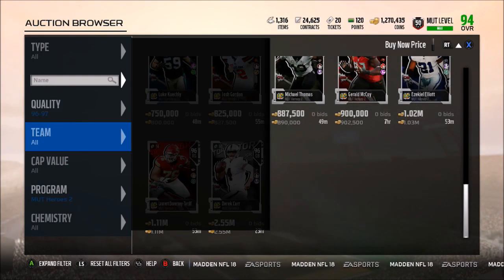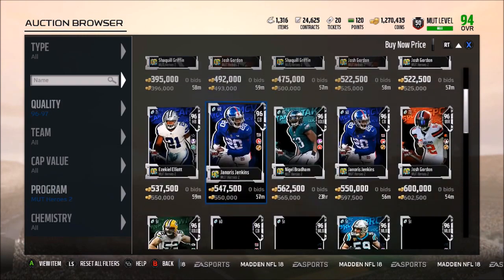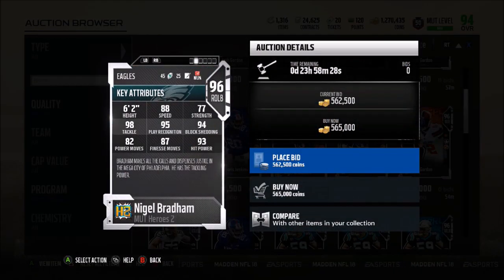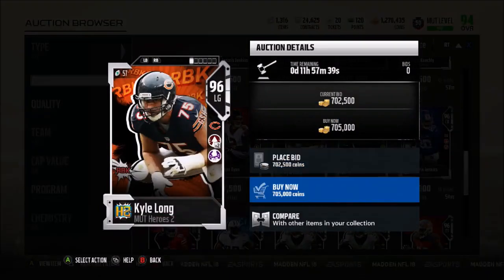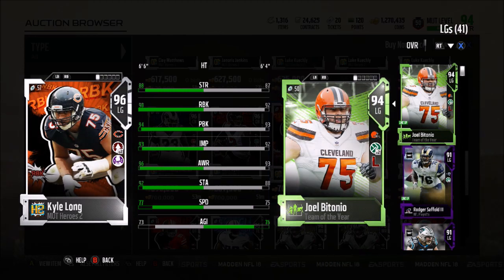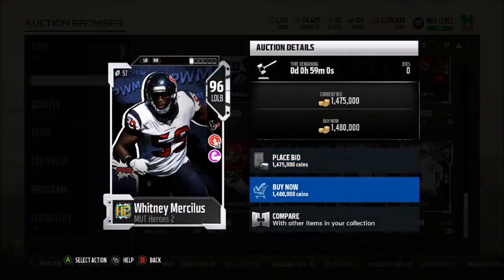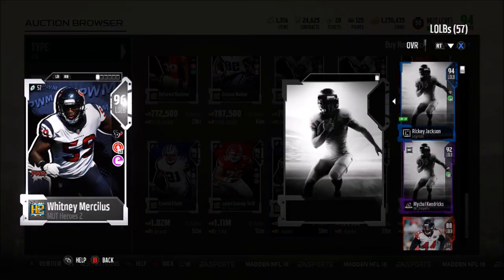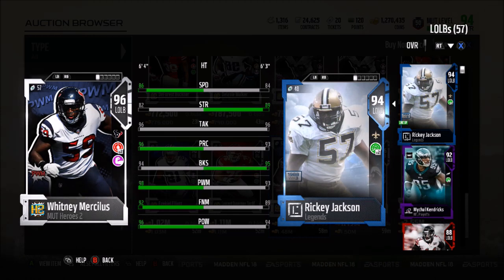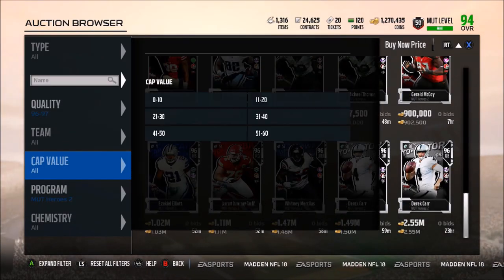Let's hit refresh and see who else is up — these guys are going fast. Nigel Bradham: 88 speed, 98 tackling, 94 block shed. Kyle Long — I might want to pick him up. Comparing to my left guard Joel Bitonio: 98 run block, 94 pass block, 93 impact, 96 awareness, 92 stamina, 77 speed, 88 strength. That run block is absolutely insane — I wish he had Move the Sticks but we'll look into picking him up. Whitney Mercilus: 98 power move, compared to Brickey Jackson — 86 speed, 96 play recognition, 94 block shed. That 98 power move is disgusting. I wish the chemistry were a little bit better on some of these guys.